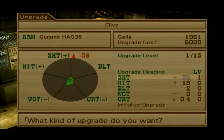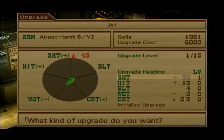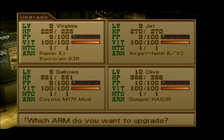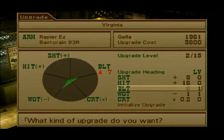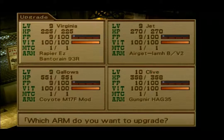The next upgrade cost is six thousand, and we're really just investing in his shot right now. Same with Jet — we can't really invest in him any further either. However, we can invest in Virginia. Bullets are really expensive anyway so let's just do a whole bunch of weight instead because it's cheap.